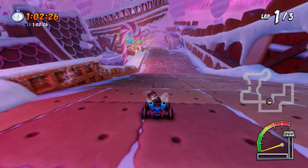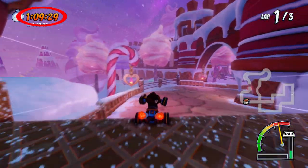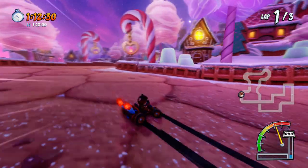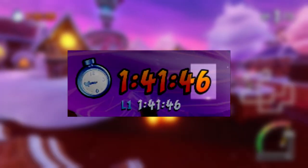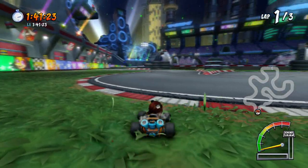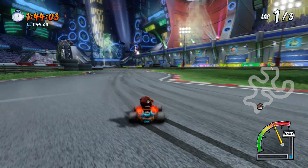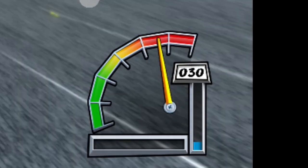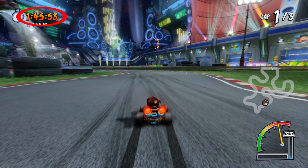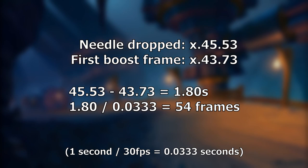So how did I figure all this out? All these tests are essentially just timing how long it takes something to happen, such as how long reserves last or how long it takes to drive between two points on the track. It's important to use the in-game timer to do this — I used to count frames manually for certain tests, until I realized that sometimes my capture software would drop a frame and it would screw up my results. Measuring reserves is fairly straightforward. The classic cart has small exhaust pipes on the back that spit out fire on the first frame you get a new boost — that's when your reserves start. On the frame after your reserves run out, the needle on the speedometer will drop a bit. Take the timestamp of the frame that the needle dropped and subtract the timestamp of the frame when the fire appeared.